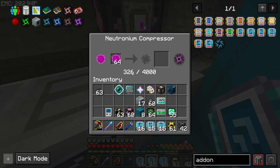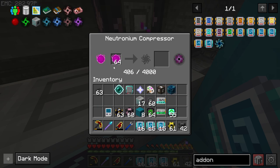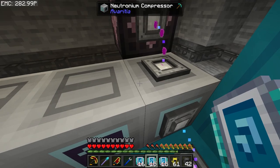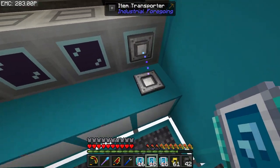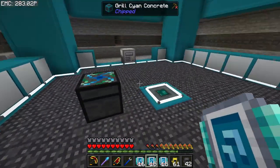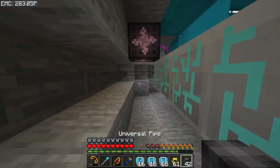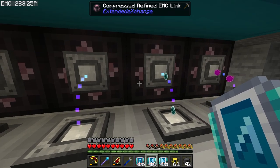These machines are a little weird — they only process one thing at a time no matter how fast you feed them. It ticks up, and once I get to 4,000 we'll get our first singularity. And that's how easy singularities are! We've got a bunch more to set up, so let's go ahead and start working on those — should be able to do these real fast now.